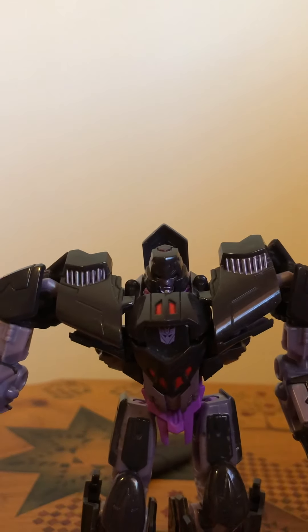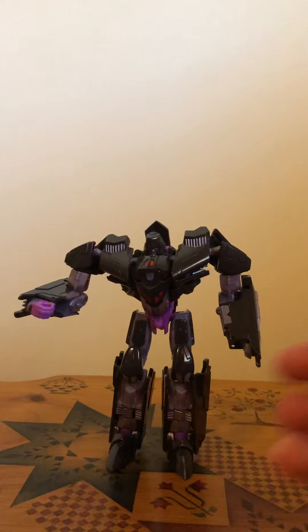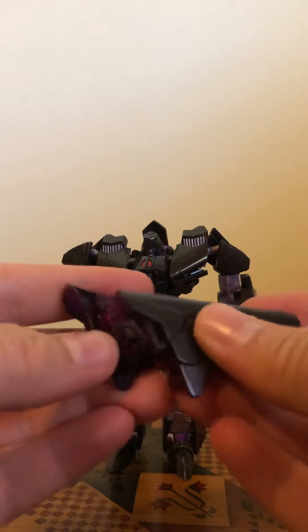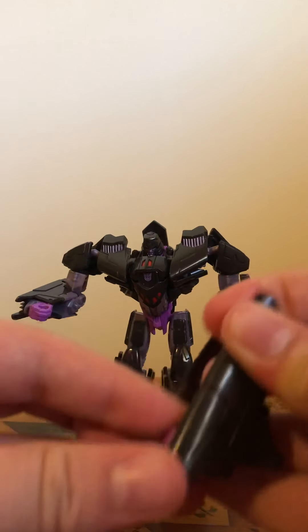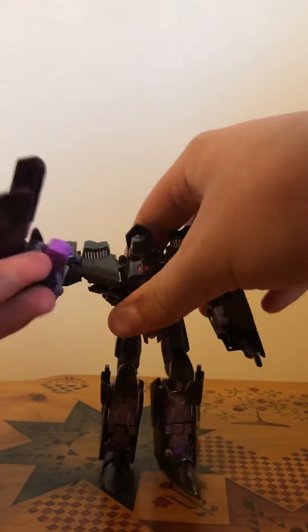For this section you just want to take this and bring these sections together, tab them in like so — fold out the handle first. I've totally messed that up. You can pull these little sections down and this kind of morphs into his double blades, which is really cool. I like to have it extended like that, and then you put it on his right arm.